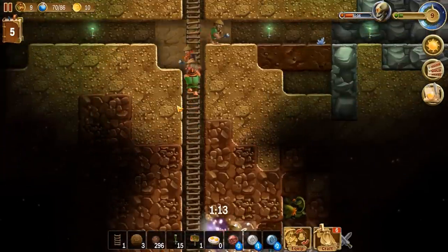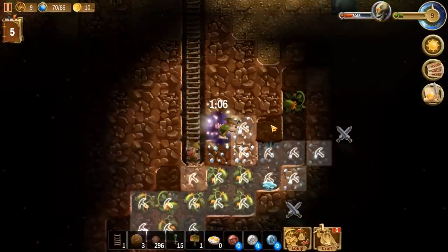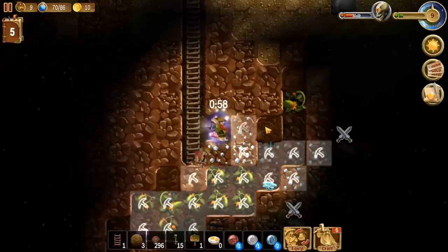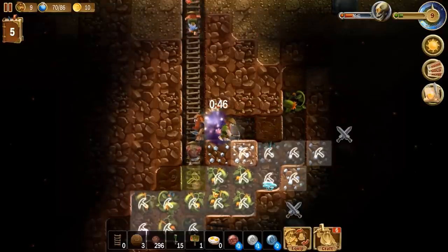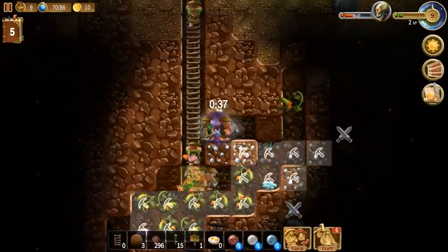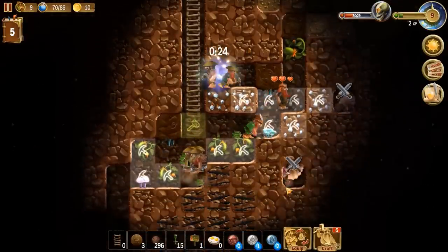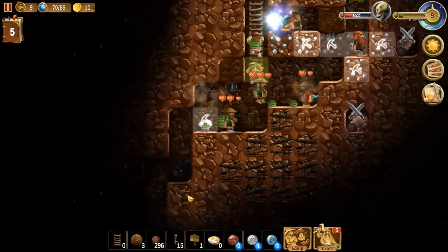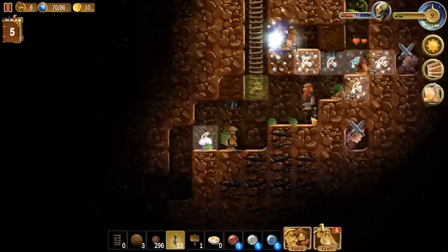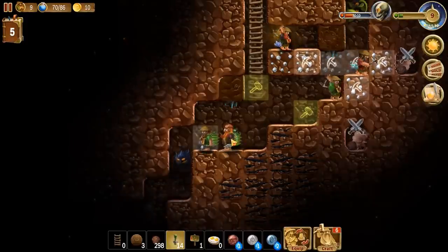Is he going to try climbing all the way up and over? No, you're going to reset yourself. We have these iron picks — they should be pretty good. I wonder if it resets every time you stop digging for a little bit. He woke up. We've awakened the beasts. Let's get some torches in here — torches, torches, torches. We can't really put a torch there. We're right here instead.